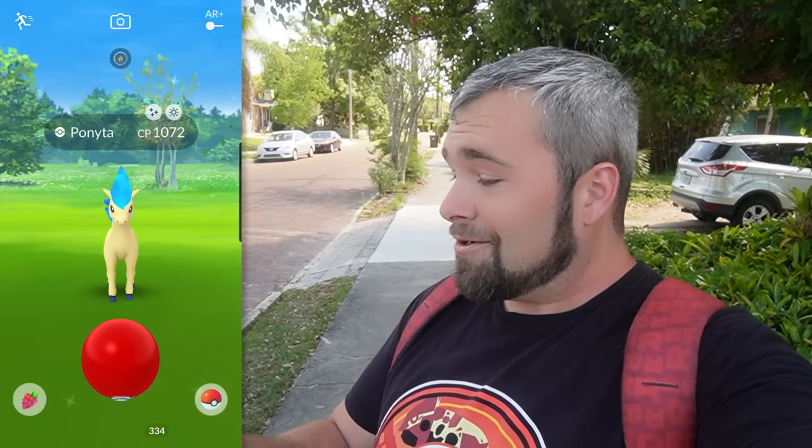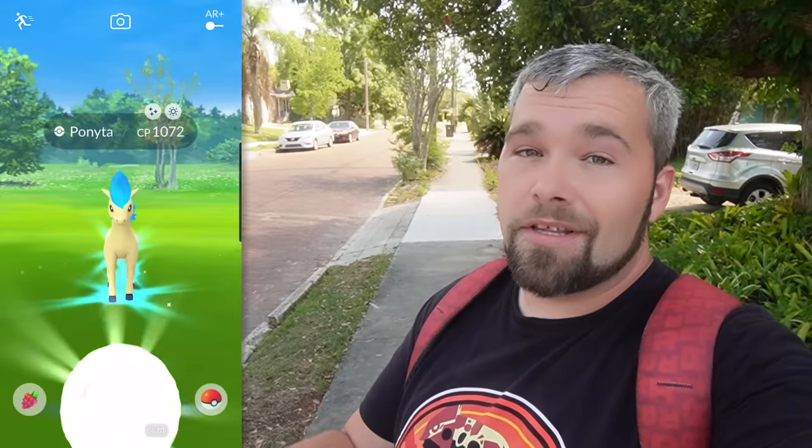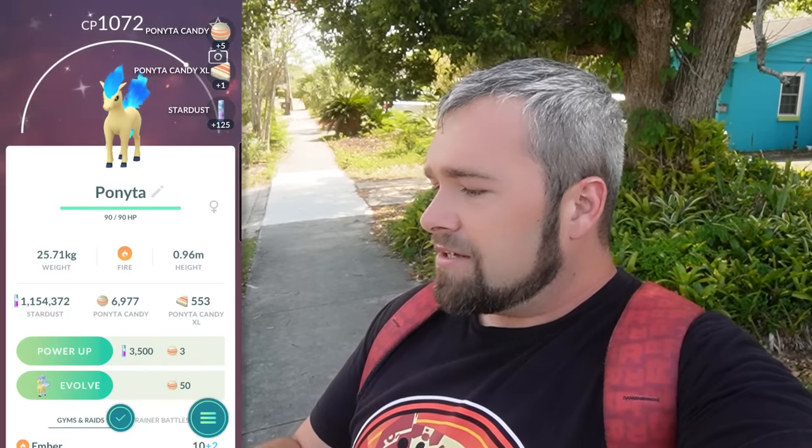Got another random Kanto shiny here — Shiny Ponyta! Arguably one of the most beautiful shinies of all of Gen 1. The blue fire just really works really well with it. I kind of wish that Rapidash kept it, though admittedly Rapidash sometimes has a good shiny sprite — sometimes it's purplish flames, sometimes it's silver. But Ponyta has always been blue and it looks great. The top two IVs are great: 14, 15, but then we go down to a five.